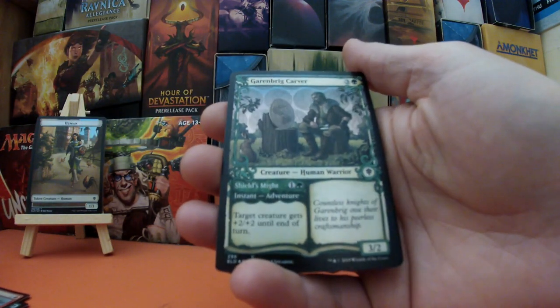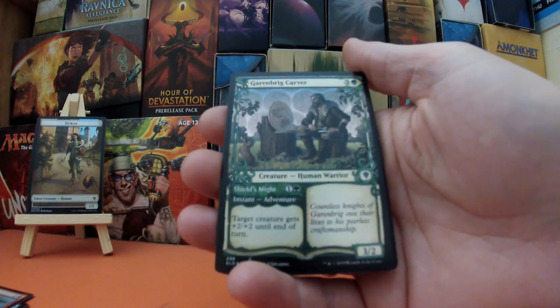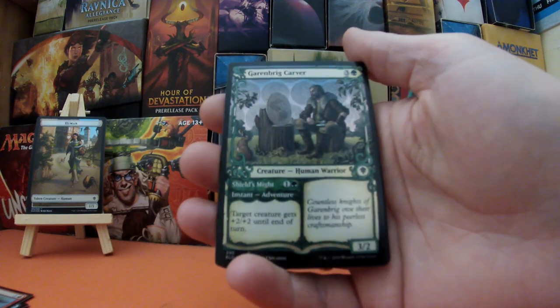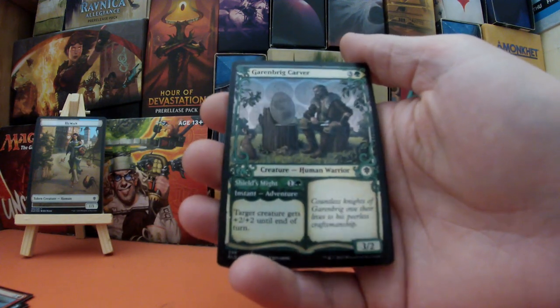Excellent stuff! Garanbrieg Carver — a Human Warrior, 3/2 for three and a green. It's foil and it is showcase, so I'm very pleased indeed.